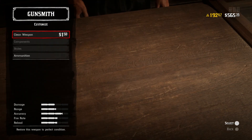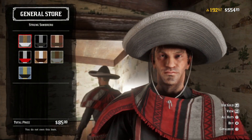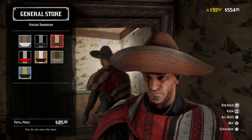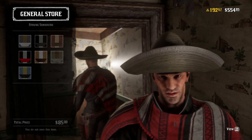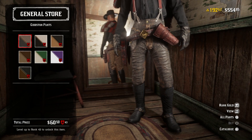Rockstar have also added some new clothing additions. The first thing they added today is the strung sombrero, which is pretty cool. I thought there was already a sombrero in the game but I guess this one's a little bit of a different style — it's personally not my look, but if you're creating a western gunslinger attire that's something you can do. Rockstar also added the Gibston pants, which is interesting.